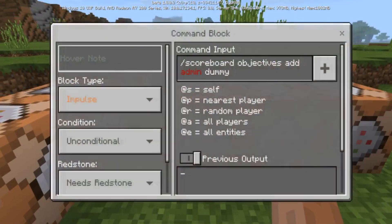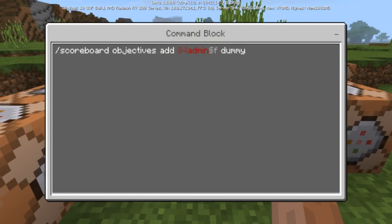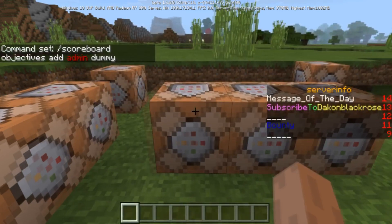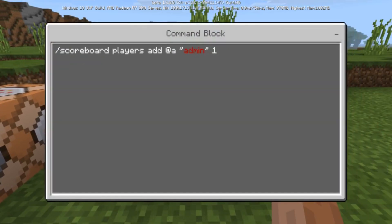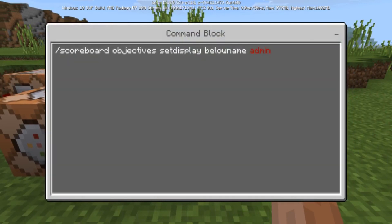If you come over here and look at this command block, this is how you add an admin scoreboard objective: 'scoreboard objectives add' and then the name 'admin' with type 'dummy'. Then on the next command block you do 'scoreboard players add @a admin 1' — or whoever you're adding as an admin. After that, this command sets it below their name: 'scoreboard objectives setdisplay belowname admin'.